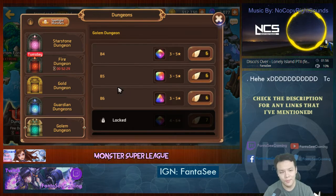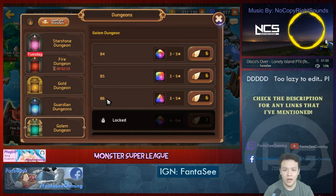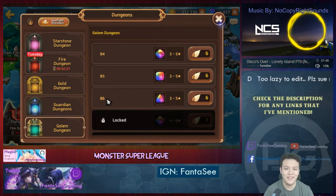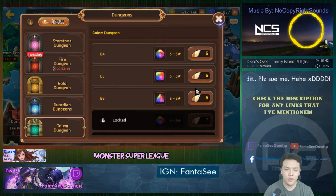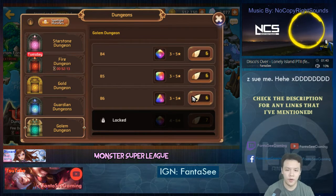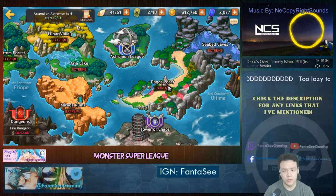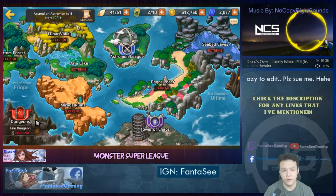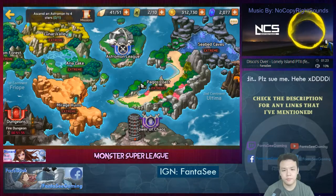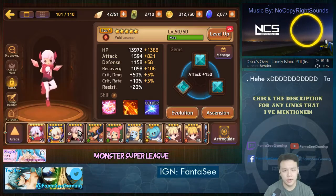I've heard that B5 and B6 need a nuke team, which I completely lack — I'm rocking double healers most of the time. So I'm kind of stuck, and while I can clear it with a friend's help, I'm not able to farm it consistently. That's why I'm planning to get some square or triangle gems from the regular maps, and diamond gems from the golem dungeon.